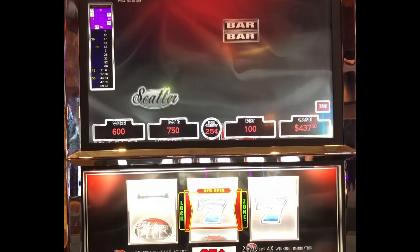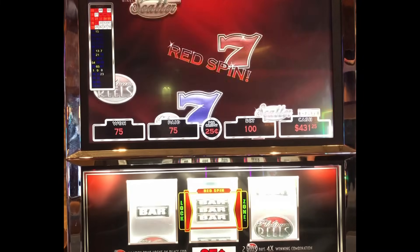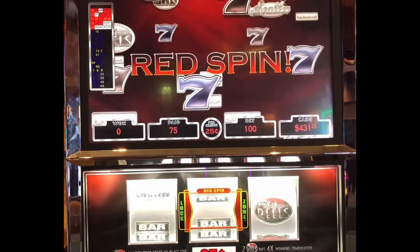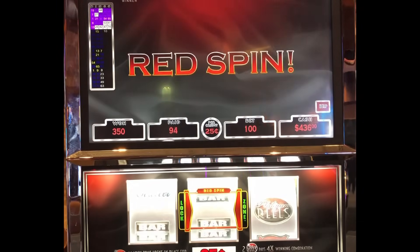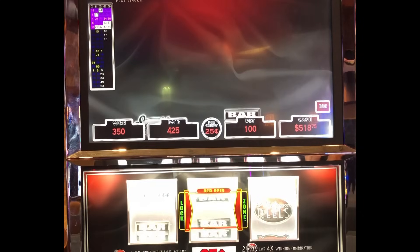Okay, let's see — it looks like it's in the zone there. Again, it's 75 on the red spin. 350, maybe 350 plus. 425, I like that.